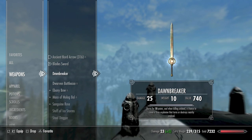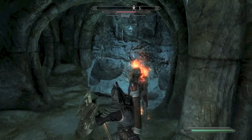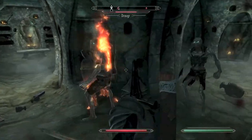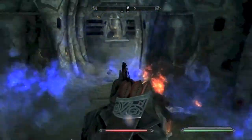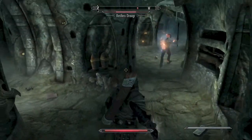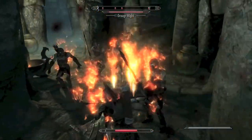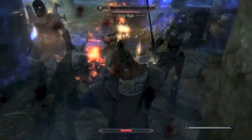The other enchantment on Dawnbreaker, which makes it a really great weapon, is when killing undead, you have a chance to cause a fiery explosion that turns or destroys nearby undead. It's a great weapon when fighting Draugr and vampires. You can see the fiery explosion here — I just killed that Draugr, the explosion went, and the other two Draugr got hit by the explosion's blast radius.